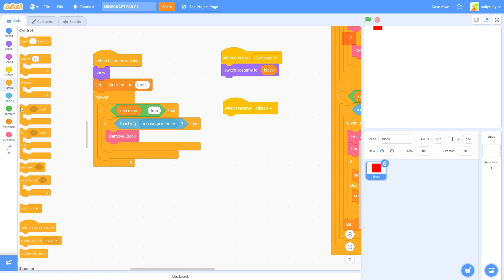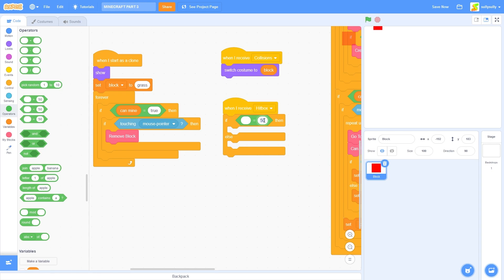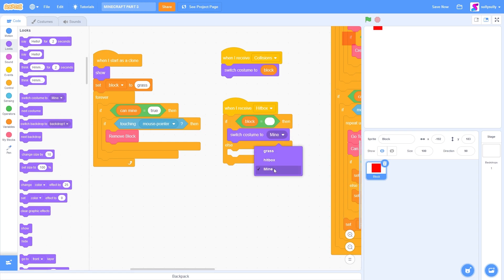Let's check if the block is equal to nothing. So let's just delete the 50 in here and leave it blank. So if block is blank, then let's switch costume to mine.